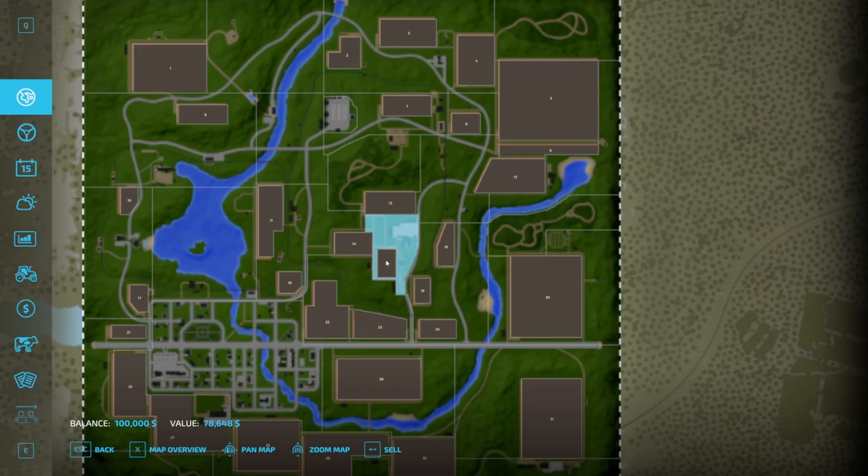If you wanted to buy all three of those fields it works out to about 210–230 grand, so you don't have enough money at the start with your hundred thousand to even own the considered main fields. How you approach that is entirely up to you — I'd probably cheat a bit of money in. Looking at how the map is laid out, there's not many fields included within open land.